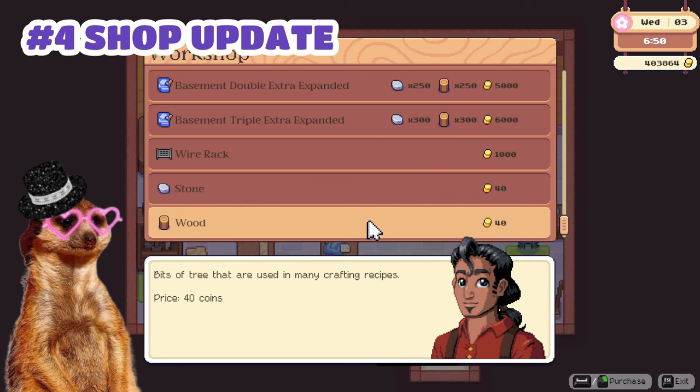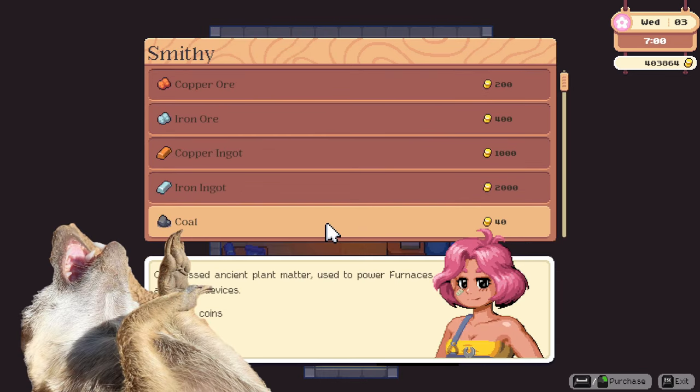Number 4: Shop Update. Paolo and Farrah now sell coal, wood, and stone. If you're lazy to farm materials like me, then yep, this is great news.